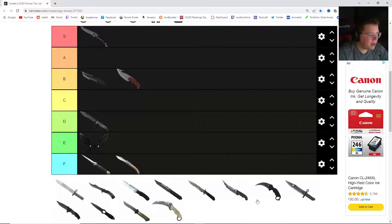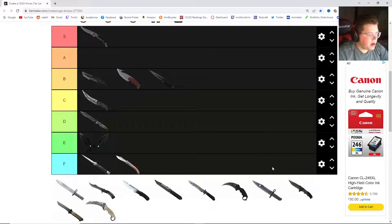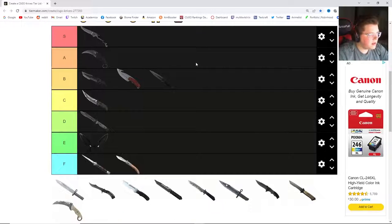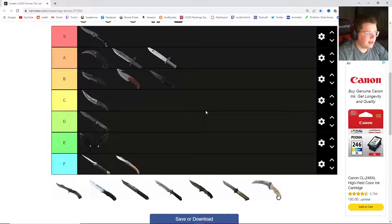The Flip is like the mighty neutral — let's put that at C. I think the Skeleton Knife — I'm going to be a little controversial — I'm going to put it at B. I think a lot of people would have it much higher. Now I'm going to do the obvious: I'm going to put the Karambit at A, and maybe that's not so obvious — I think a lot of you might have it at S. And then I'm going to put the M9 Bayonet at A and the normal Bayonet at A. I think those are classics.